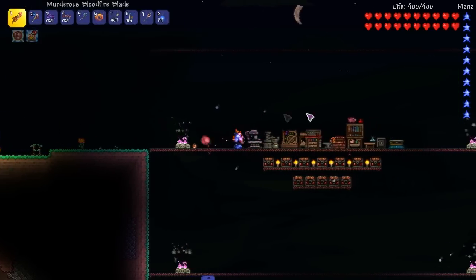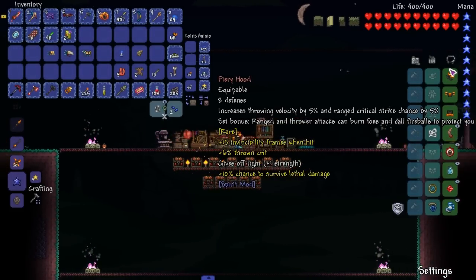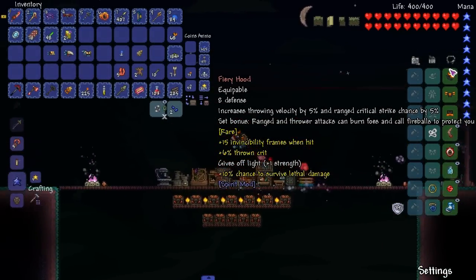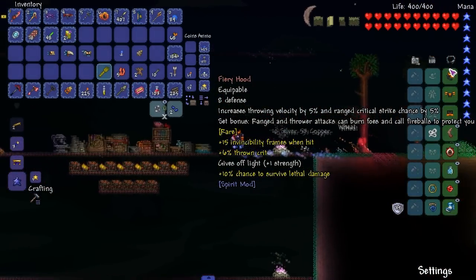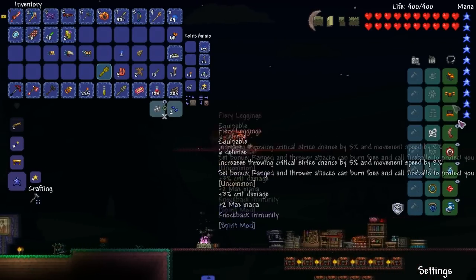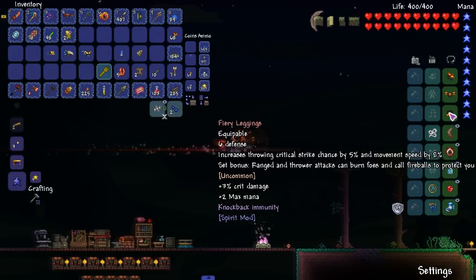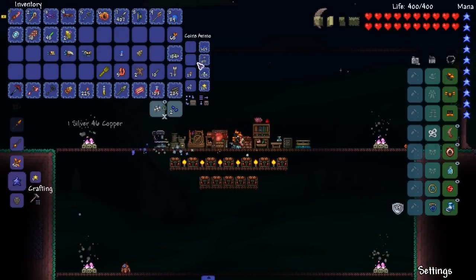What's the comparison? We got 5 more defense, and it increases Storm velocity 5%. It's a bonus range and throw attacks, can burn foes, and call fireballs that attack you. That's pretty good - pretty dope. Chest plate gives crystal rain throw damage, crystal and critical strike. Nice little hybrid set.